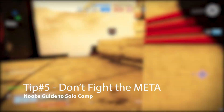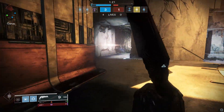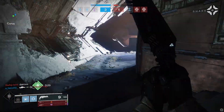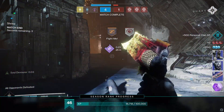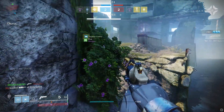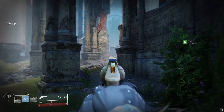Tip number five: don't fight the meta. Experimenting with loadouts and techniques is for classic mix. Unless you've mastered it, don't bring that into comp. I don't need you running around with a bow and the Vow unless you've mastered that technique, because you're just hindering your team. If Bungie drops a patch to make the Thorn a two-tap weapon, you better be utilizing that Thorn. Use whatever is powerful and don't feel ashamed — you can ask for forgiveness after comp, after you've reached your goal.